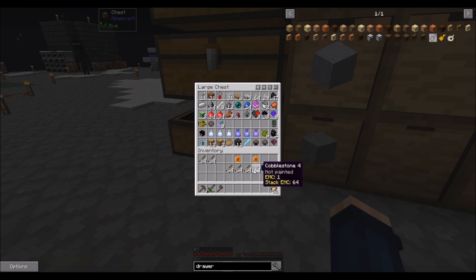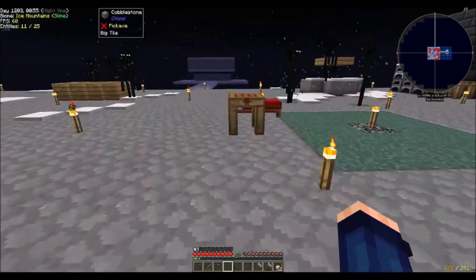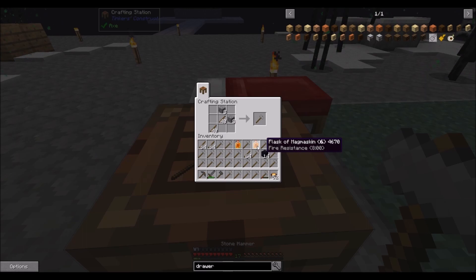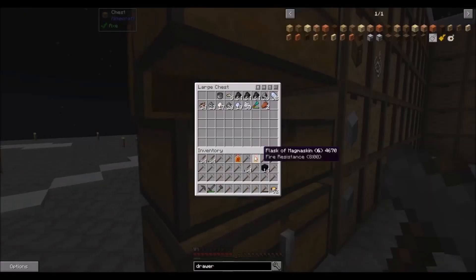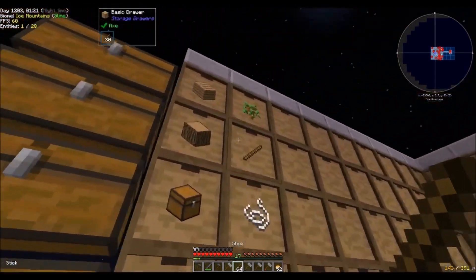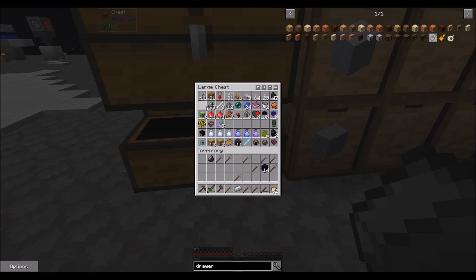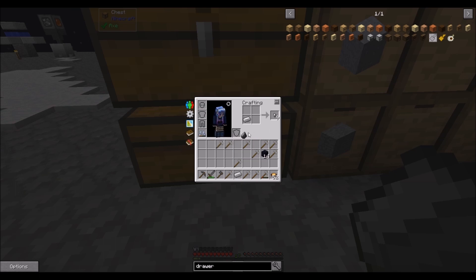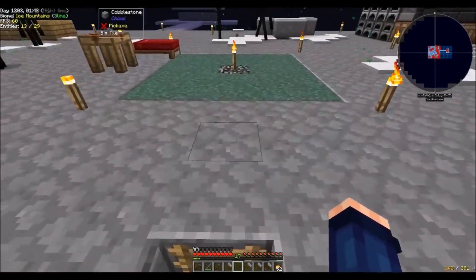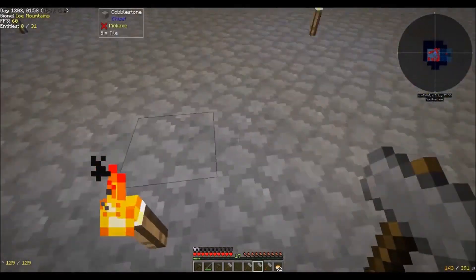I grabbed some stone and some hammers. Let's make some more hammers. We got storage. I think I'm going to leave the Magma Skin here and put the sticks back. We got one iron, one flint. Please tell me that the recipe has not been changed. Nice! So let's make the Nether portal over here so it's a little bit out of the way. The Enderman infestation is crazy. Let's go ahead and build our Nether portal.